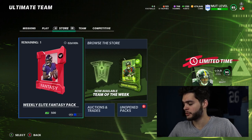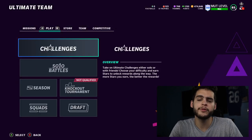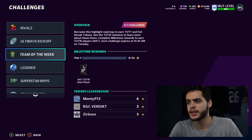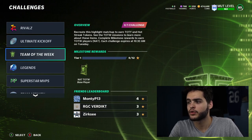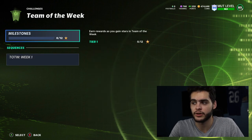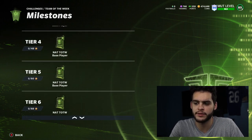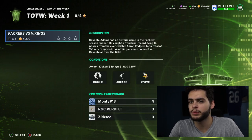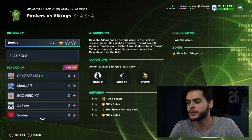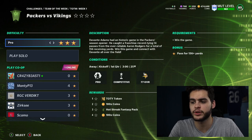Let's get into the video. The way we're going to do this method is very simple. Head over to Challenges, go all the way up to Team of the Week. It says right there: 'Recreate this highlight match during Team of the Year and Hot Streak tokens.' What's important is the Team of the Year section, not the Team of the Week stuff. Go to Milestones to see what's required so you can get all these players.